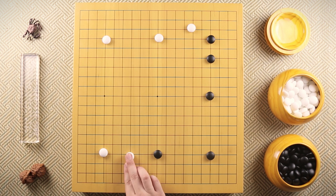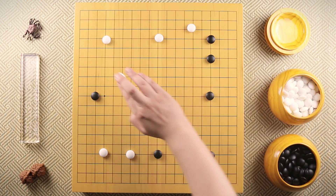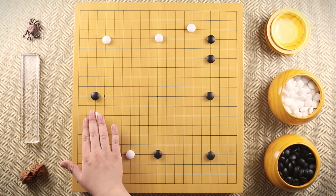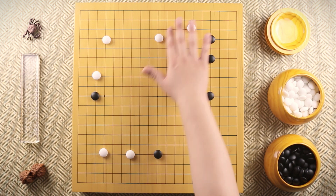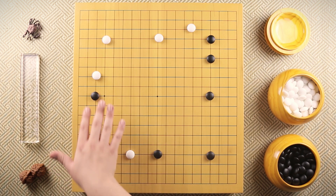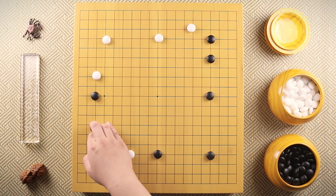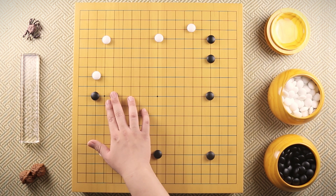Takemiya restricts black's growth by playing this two-space jump, and black splits over here while white applies pressure from here. The reason white doesn't apply pressure from the other spot is because it's too small — if you're growing, might as well grow the big thing. Usually black's next move would be something over here, but both players know that what's going to decide the game is not these territories; it's the fight later in the middle. So in order to get some extra help in the middle, Miyazawa jumped.